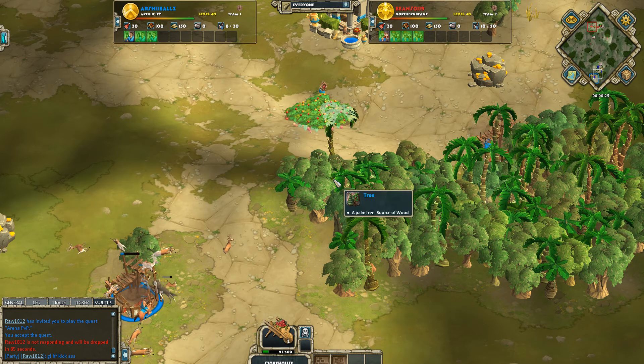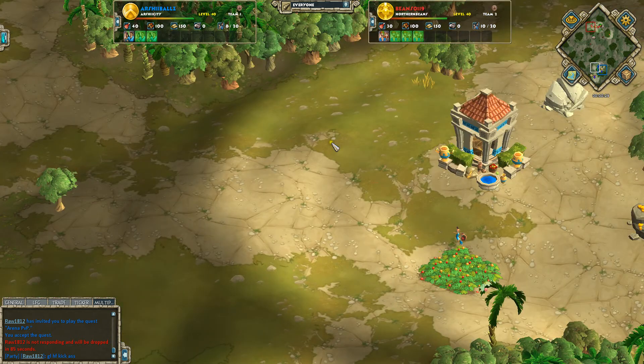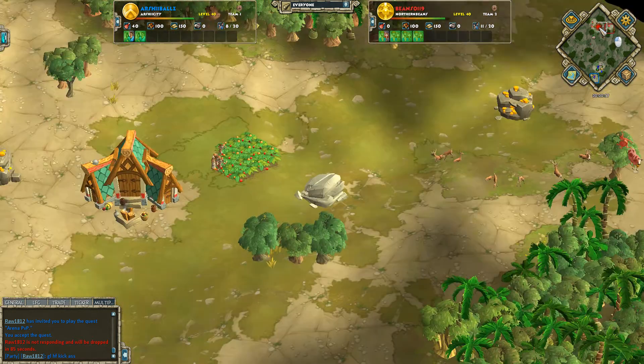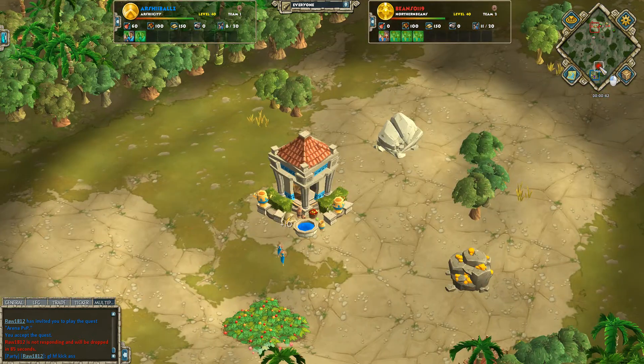Having good storehouse placement is obviously a big part of that. Not missing cycles on your military structures — meaning if you have a military structure, it's always training something — is a big part of that. Those are the three biggest parts of macro in this game. And the other part is knowing timings and knowing how to timing push.